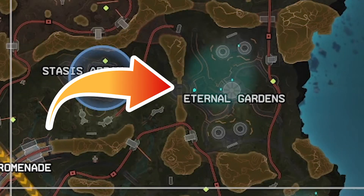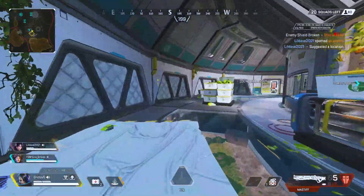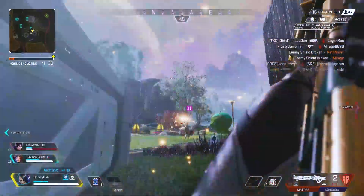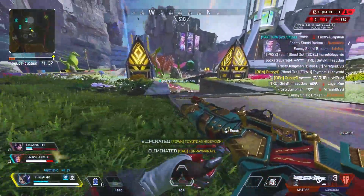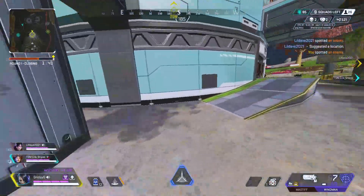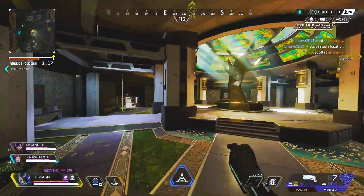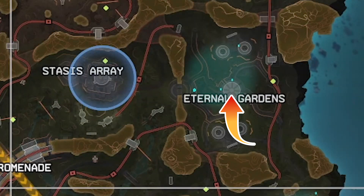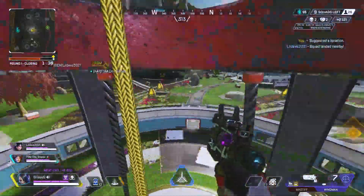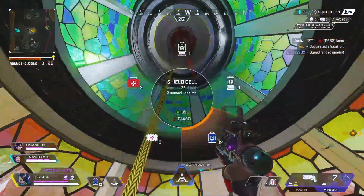Eternal Gardens is hands down one of the most beautiful POIs on the map. It's a vast open space that forces players into longer range gunfights, so if you're more of a long range fighter, try landing here early game — you'll have lots of open space to maneuver and pick shots with marksman rifles or snipers. Eternal Gardens also has the only jump tower on Broken Moon, so if a fight starts to take a turn for the worst, don't be afraid to make an escape with your squad using that jump tower.